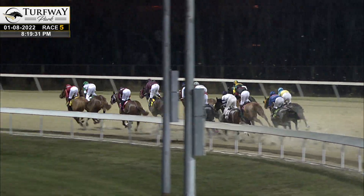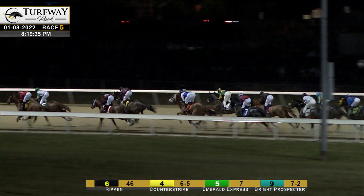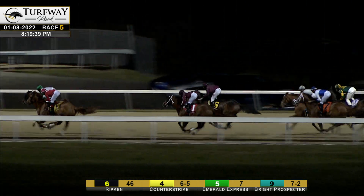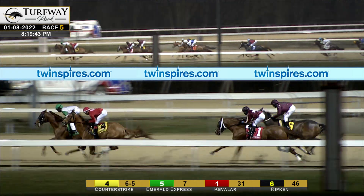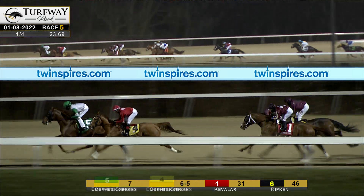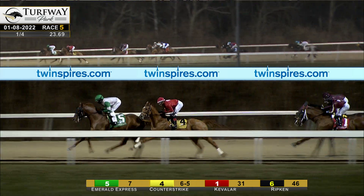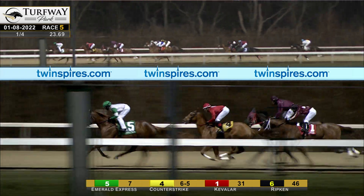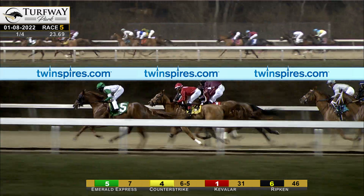From the inside Counter Strike has the lead and the fence. Emerald Express tracking to the outside in the clear from second. Kevalar down to the inside third. Ripken was hard used to the front but he's back into fourth about three and a half lengths off the lead as they work around the opening turn and straighten up for the backstretch. Then a length back to Quality and Hague Point racing in tandem, about three or four lengths in front of Sprinklehead. On that one's outside continues to run down the backside is Seminole Beach, and a couple lengths back to River Shannon and Hubble.